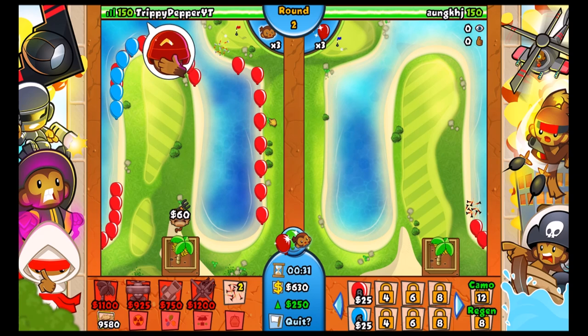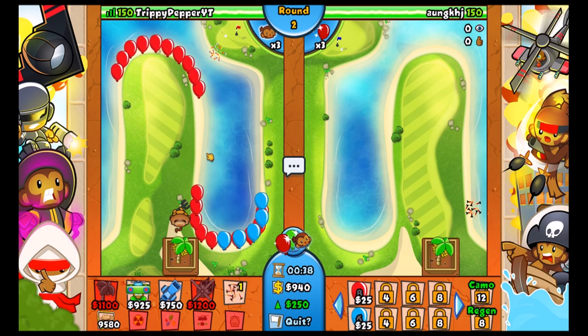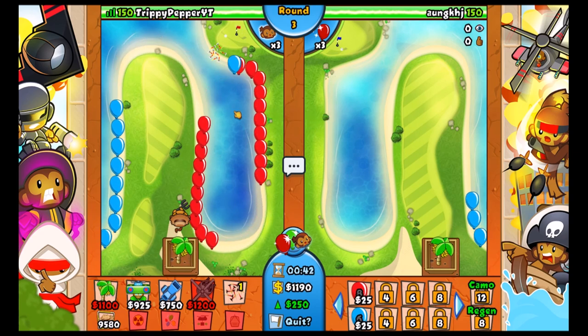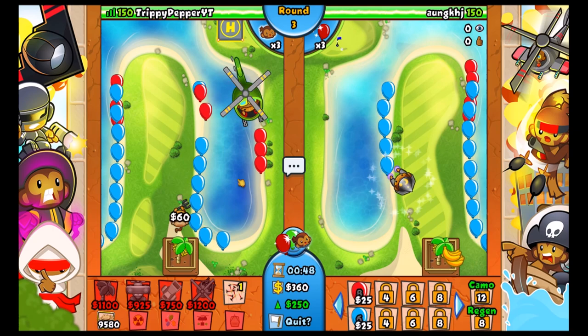Those road spikes right at the start of the map - I'm facepalming at that, that is dumb. Maybe we shouldn't have gone for the more bananas first; I should have just gone for the heli. But I didn't do that, so rip.